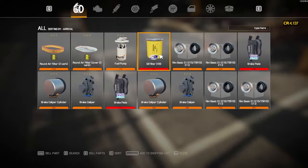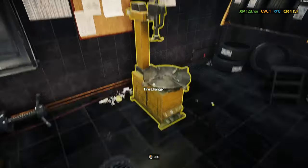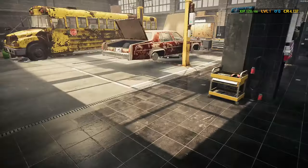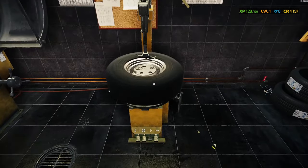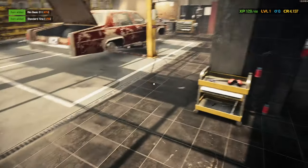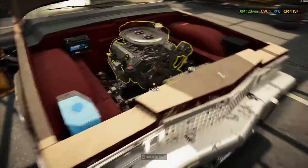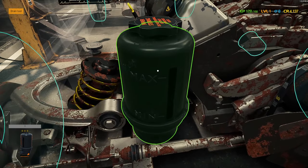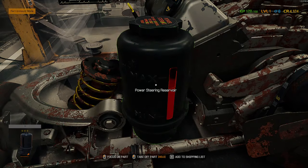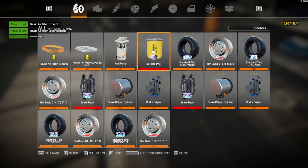The shopping list has changed a little bit in this game as well — here's the inventory. This is everything that we need to replace. First off, what we should do is strip the tyres off. Let's go into the inventory so we can see all of this stuff we need to change. To add parts to your shopping list, hover over it and push spacebar on every single one of these.